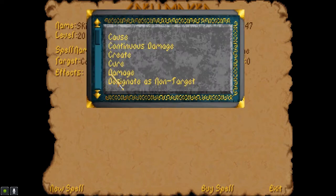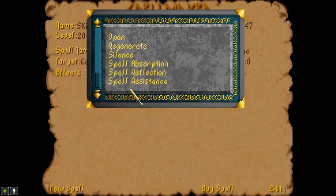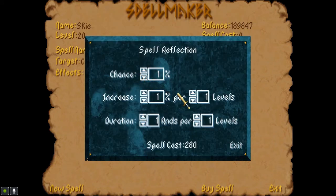And then finally, the other thing I want to just mess around with is spell reflection. I'm going to do the same thing. Chance, and then 5% per one level. Duration, two rounds per one level.